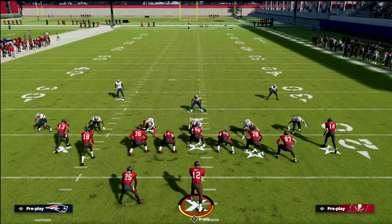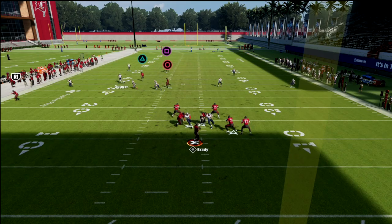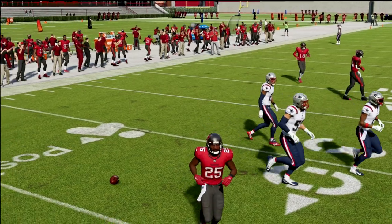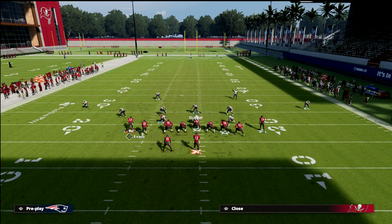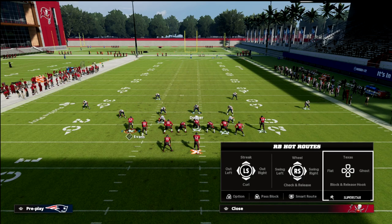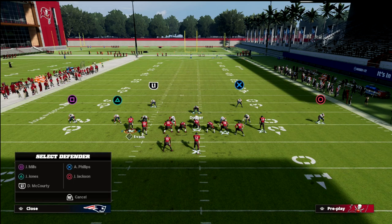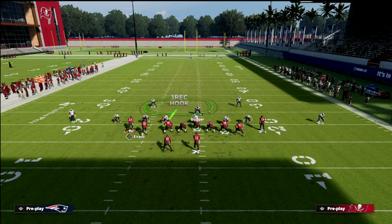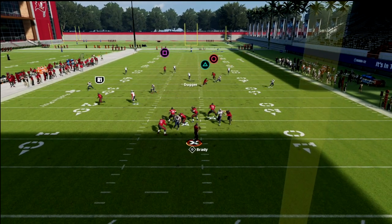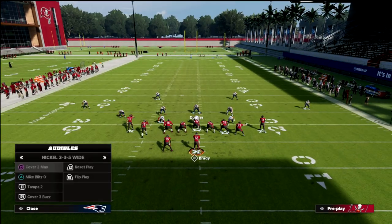Another thing I want to hit on is the defensive ability you have because of the three-rack — three zones over the middle of the field means you don't have to be super concerned about the middle. For example, the in-route is one of the most popular routes from compression sets. A lot of people will streak a receiver, run a deep in-route with another — a great man-beater. But this defense handles that well because you get the three-rack hook on the field, and there's nothing open on that concept.